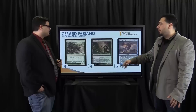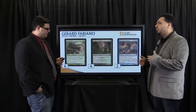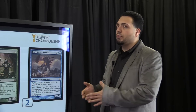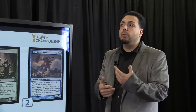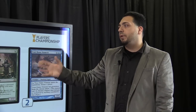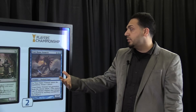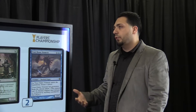Four copies of Deathrite Shaman — super good to really control the size of your opponent's graveyard. It kind of puts you one step ahead. It's also nice to be able to gain life, and it's also a nice answer if somebody shows up with a Reanimator-type deck, or Dredge. And a lot of people will be playing Treasure Cruise, so this helps fight that.